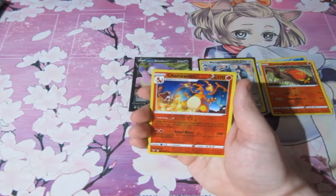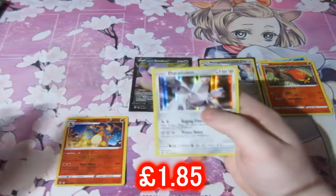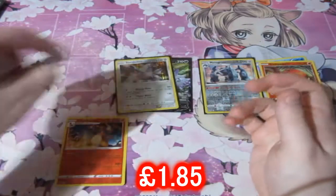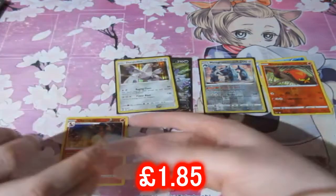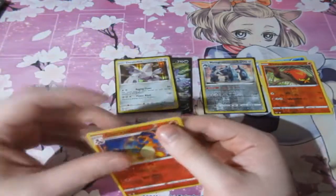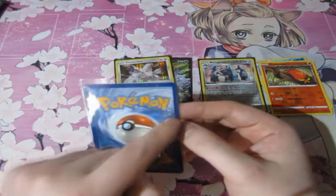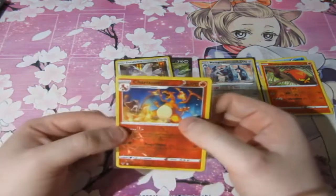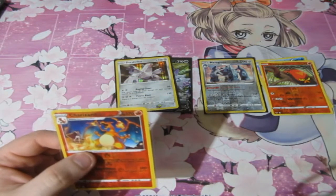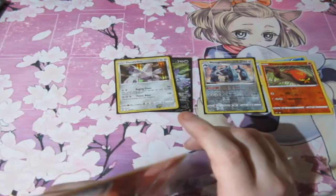We got a holo rare there, so that's giving them a point. It is a Charizard, end of the day — putting these guys side by side. It's very nicely centered, just a tiny bit off on this side, but I'll take it. It's a little bit off here so it'll definitely be a nine or an eight. It's hard to tell, but I always keep my Charizards all day long.